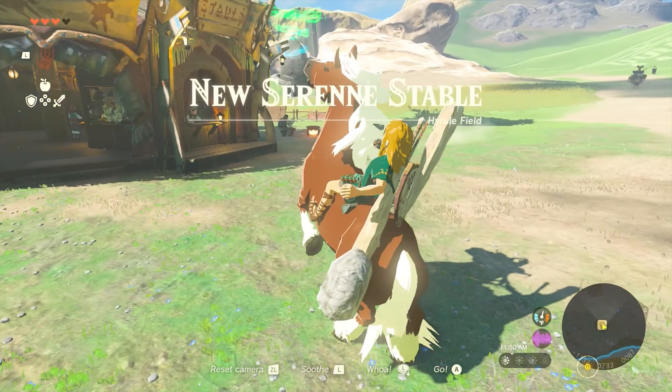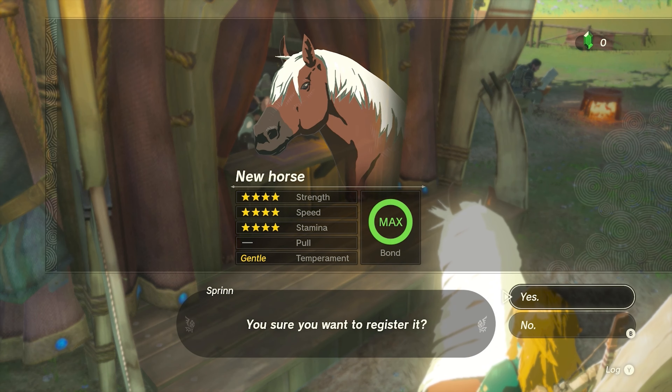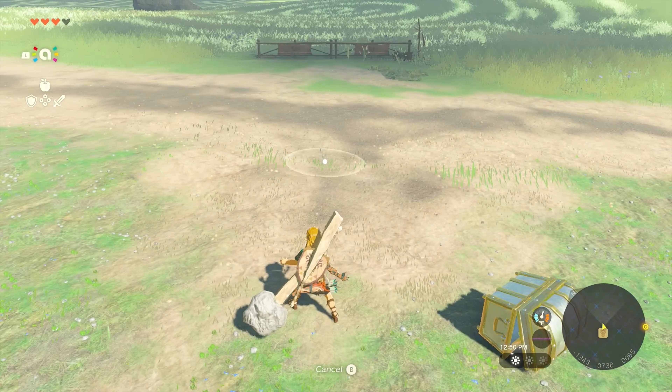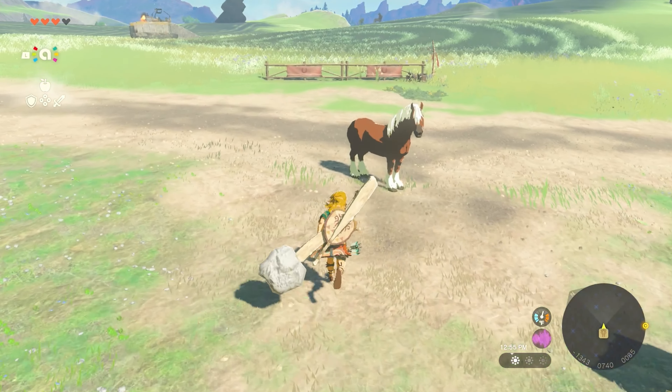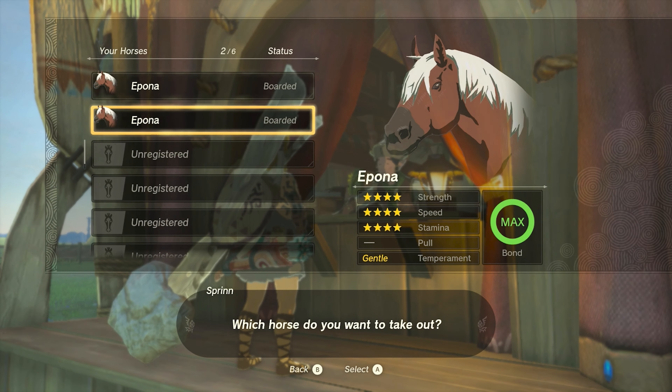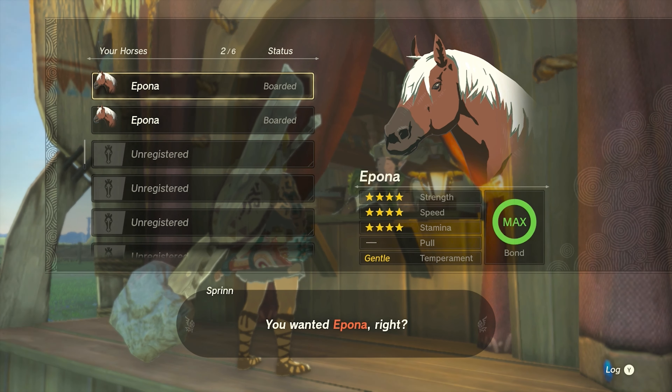Just make sure you head to the stable to register both horses, otherwise you can probably lose them. If you can be patient and hold your horses, literally — you can wait to scan the second amiibo to trigger Epona number two right in front of the stable. That way you won't lose her out in the wild and you can register both of them right then and there.